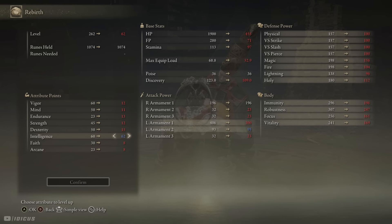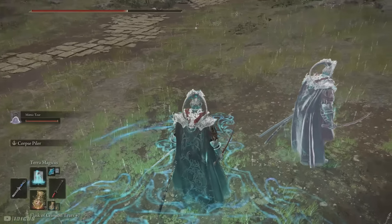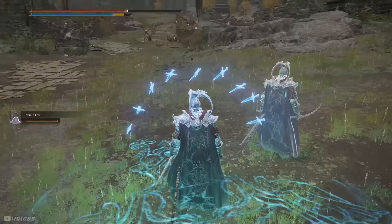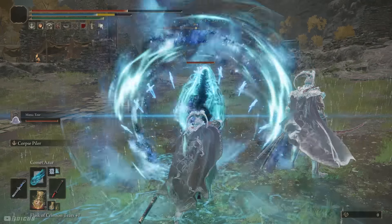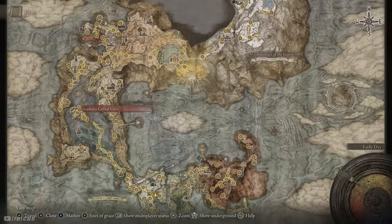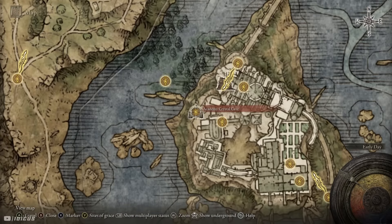Besides these two necessities, you could also bring along the Terra Magicus spell. This one is not required and I didn't actually use it when I beat Astel, but it creates an area effect and when you're standing in that area it will increase the damage of your laser beam — super powerful, and I recommend picking it up as well. That can be done at the top of the westmost tower above the Academy Crystal Cave, right here on the map. There is a video linked below as well.